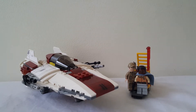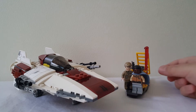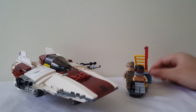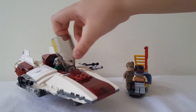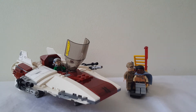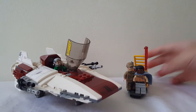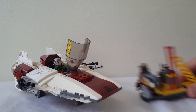Hey everybody, welcome back to a brand new LEGO video. Today we're going to be reviewing the LEGO Star Wars A-Wing from 2017, the Rebel A-Wing, which has three minifigures: the A-Wing pilot, Lando Calrissian, and a ground crew member. This set has two builds — the main build being the A-Wing, and this little maintenance cart as well as a small ladder.